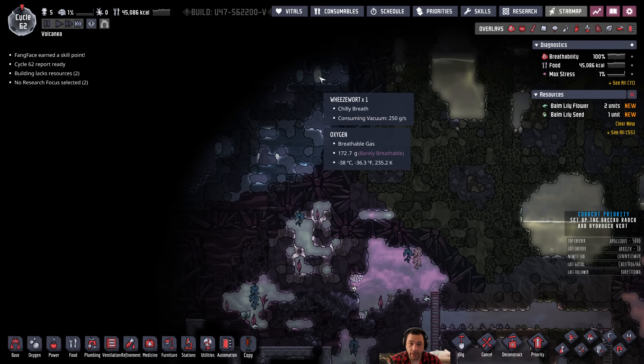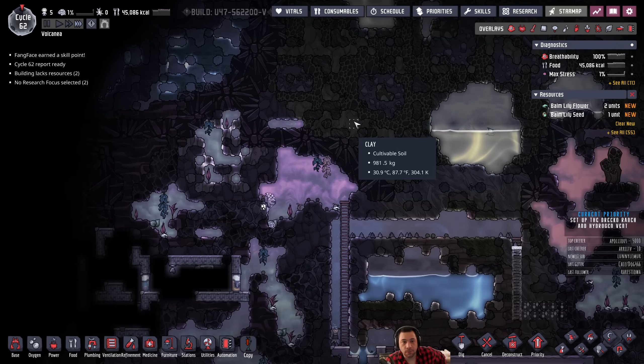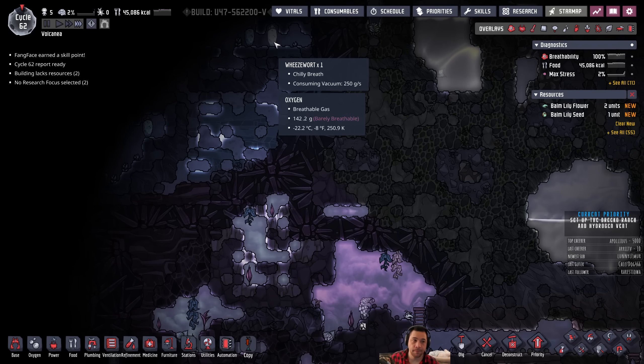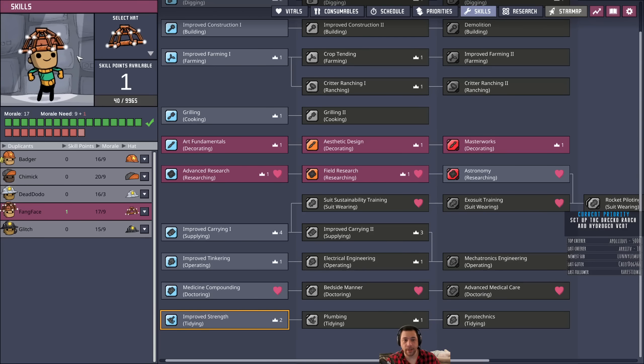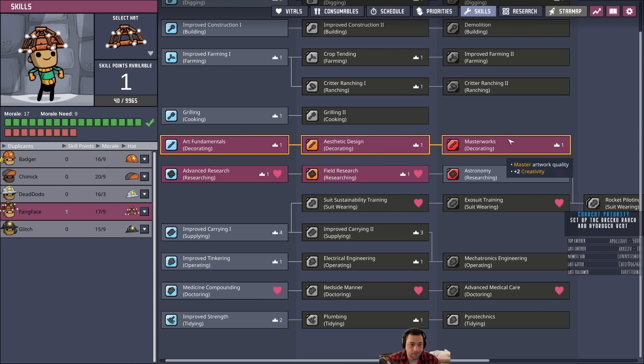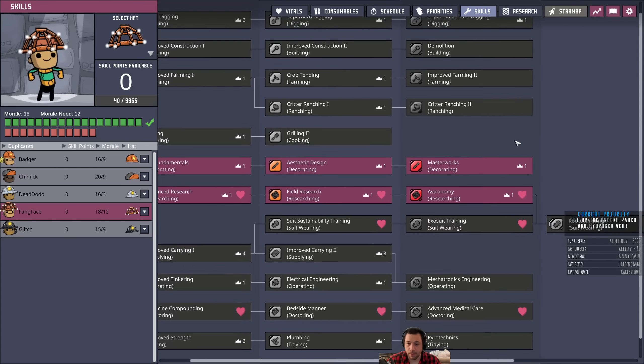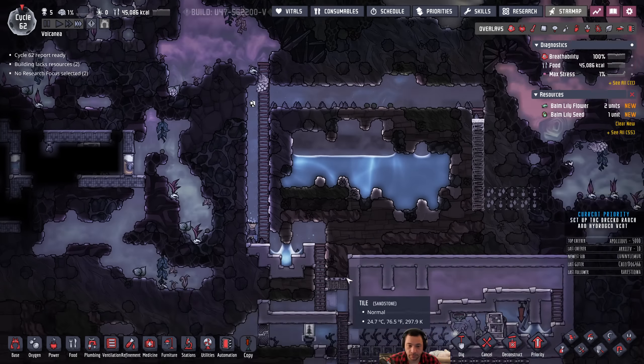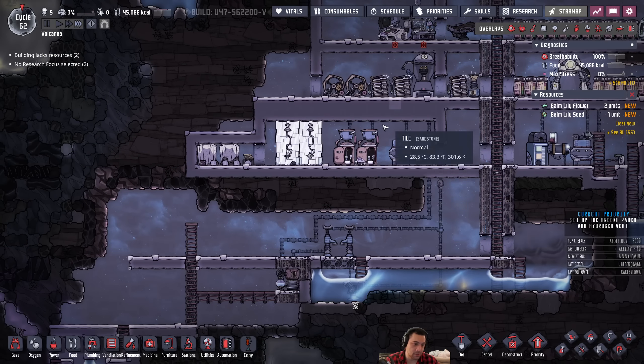Oh, cold! I found some cold! Well, the Wheeze Warts will help if we ever have a worry about overheating at the base. Fangface, you leveled up - I guess we'll give you astronomy now. Do you still have to run a wheel? Yeah, man. Everyone runs the wheel. We haven't bothered to implement other power methods just yet.